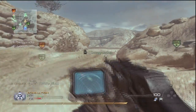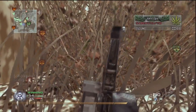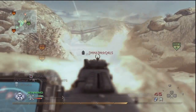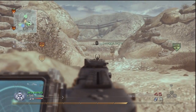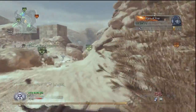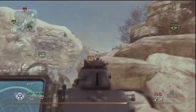All you gotta do is have the grip on this thing and you're good to go. Like all light machine guns, I prefer to use bling with it. Bling lets you use the grip and another accessory — like, in this case, the heartbeat sensor. Heartbeat sensors are really cool with light machine guns because you can still see the heartbeat sensor while you're aiming down the sight.